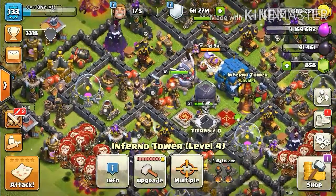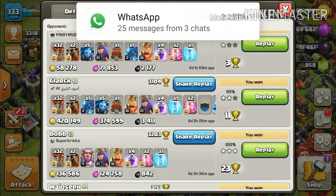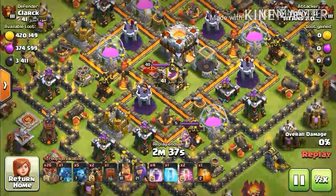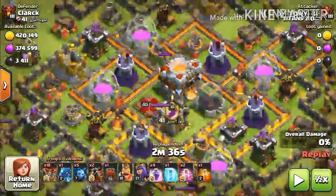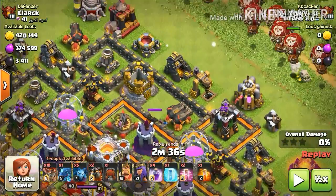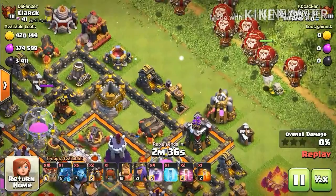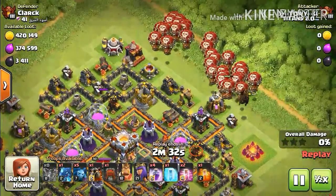Here you can see a 99% replay — I lost by one percent because time ran out. It was a TH11 base that did not have an eagle artillery, which is why I scored so high. I attacked from the side opposite to where the archer queen is situated to prevent my balloons from being taken out by her. You have to deploy your balloons in a line so you can cover the whole side you are attacking from.